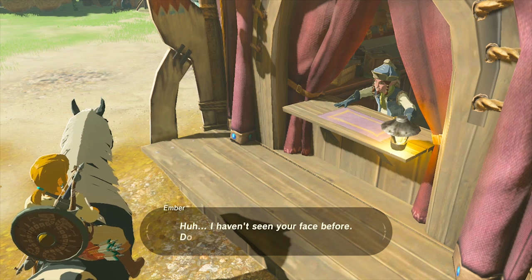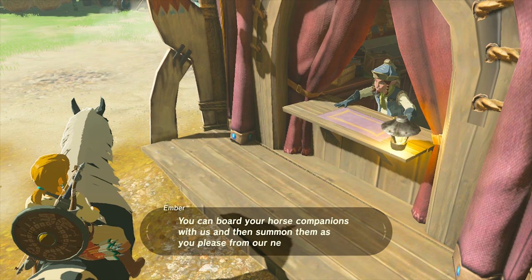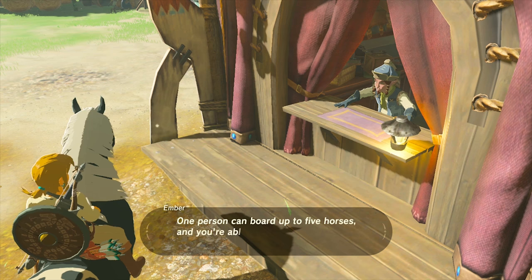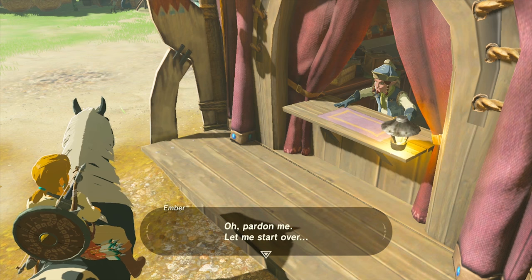The stable NPC says: 'Welcome to my stable. I haven't seen your face before. Do you know about this stable system? You can board your horse companions with us and then summon them as you please from our network of stables. You may come across wild horses during your travels — catch one and ride it here to register it and it will become your horse companion. One person can board up to five horses and you're able to swap horses in and out as you please.' I'm sitting here thinking: 'Dude, I'm riding one right now — what is this under my butt?'